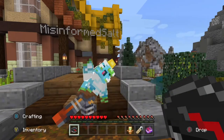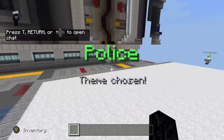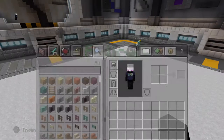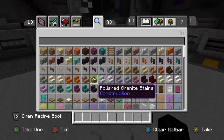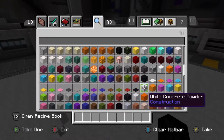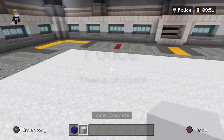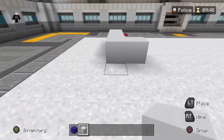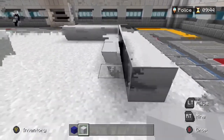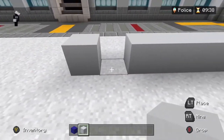All right, so I'm thinking we build a police station. Let's get some blue concrete and some white concrete. I'll build a police station around here, and then like we can build a bunch of stuff around it. Yeah, I can build some police cars.